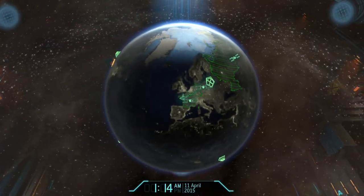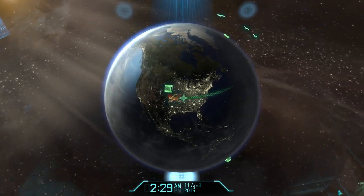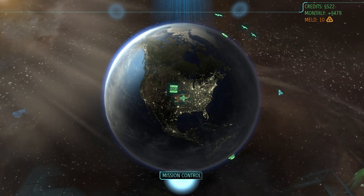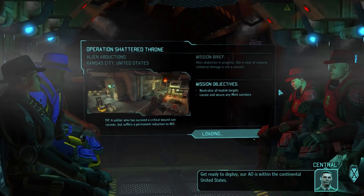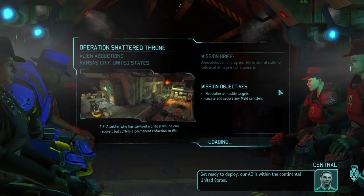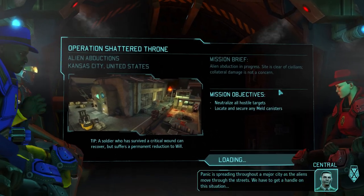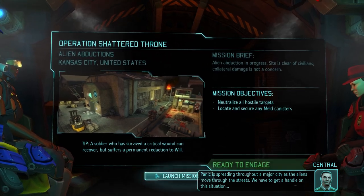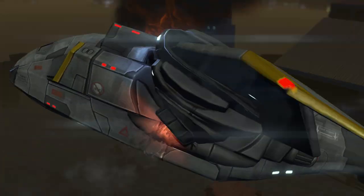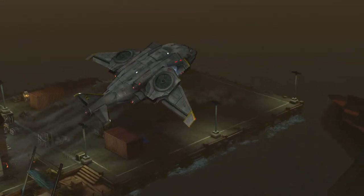A newbie sniper with squad sight is still pretty good as a sniper, to be honest. It's a very strong setup that I have here. Get ready to deploy — our AO is within the continental United States. We don't have a rocketeer on these teams yet. I don't think we'll need it quite yet. We should be okay.